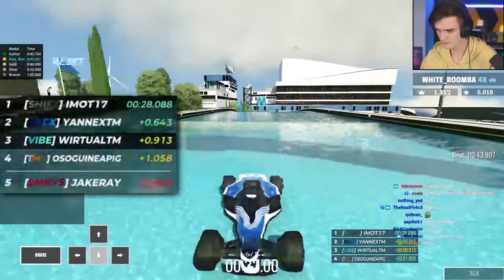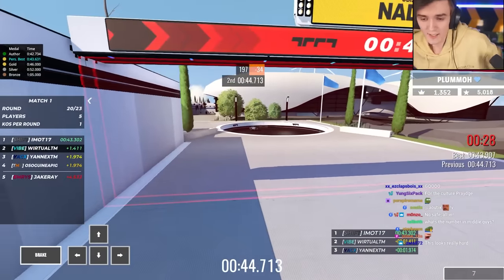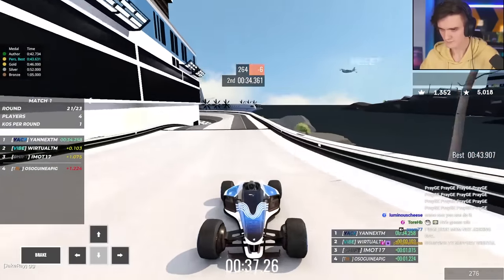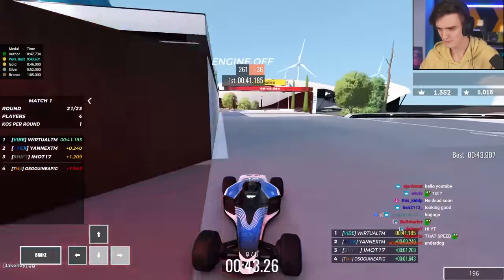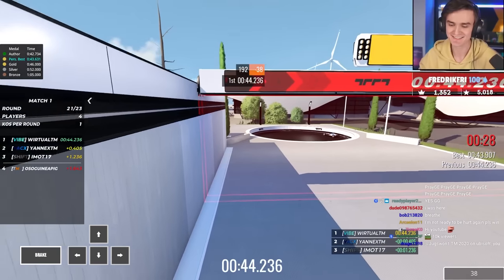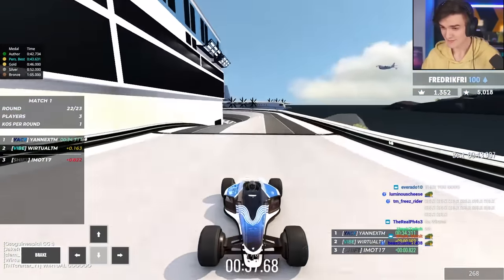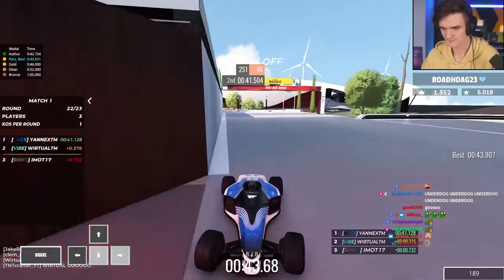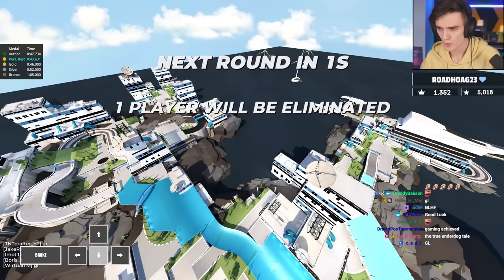Top six, chat. Top six. Jcray with a mistake — that's top four if I save the end. We only need to win to survive. Three more rounds, chat, and we have it. Did not get the downhill slide? No one did. Yeah, no one got the downhill slide this round. Top three. I released — he made a mistake. We'll see what's faster. Yamex made a mistake. It's me versus iMot. Here we go, chat.